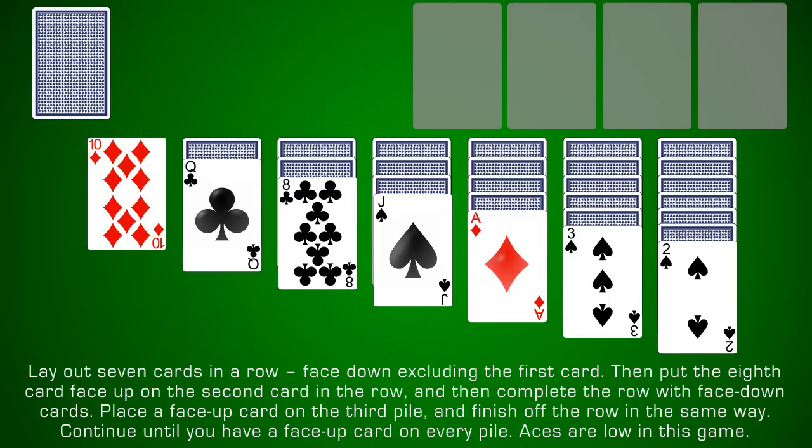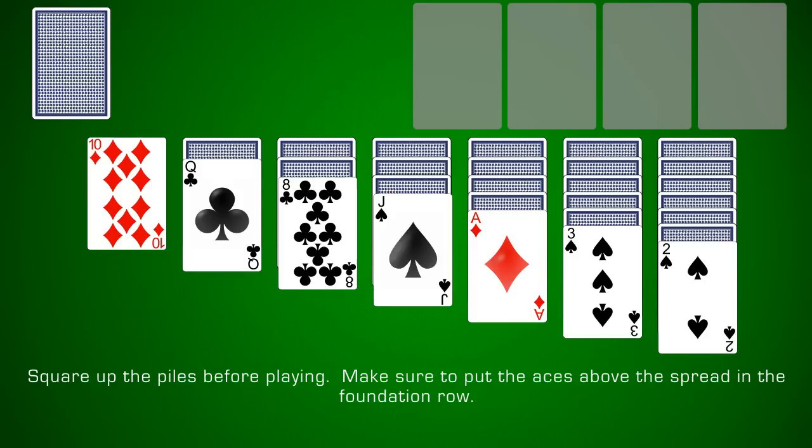Lay out seven cards in a row, face down, excluding the first card. Then put the eighth card face up in the second card in the row, then complete the row with face down cards. Place a face up card on the third pile and finish off the row in the same way. Continue until you have a face up card in every pile. Aces are low in this game. Square the piles before playing.